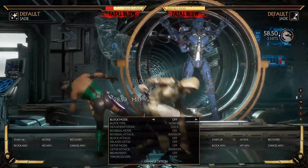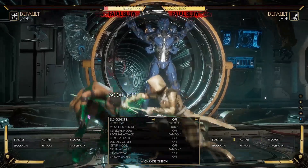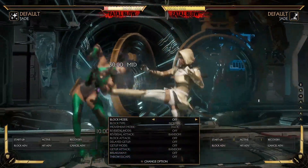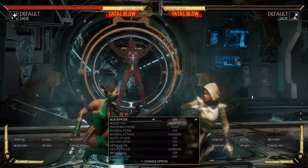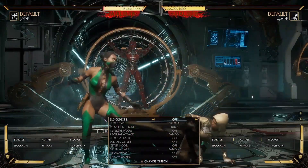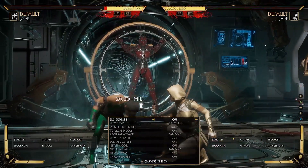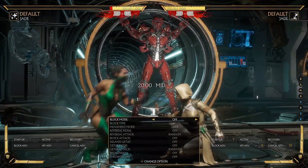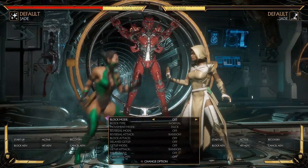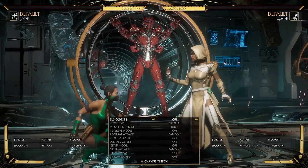So after down one, you do back three. You can do down three as well — down three into back three is also good. I like down three because the other Jade rises, you see? It's easier to see and hit confirm than this, because here she's already crouching, like before almost. So down three into back three. Careful with down three into standing two — it doesn't reach.